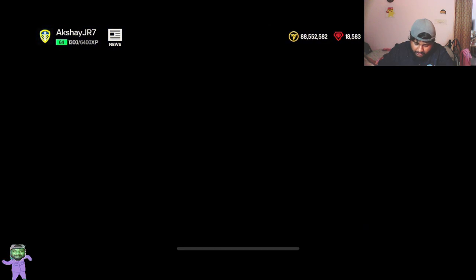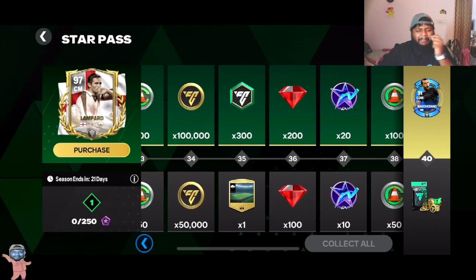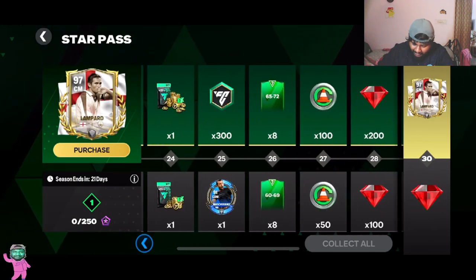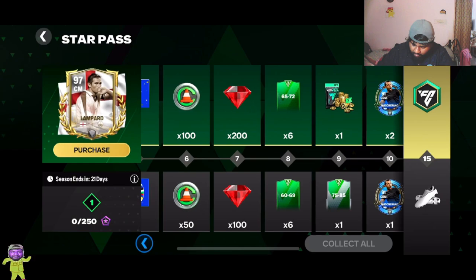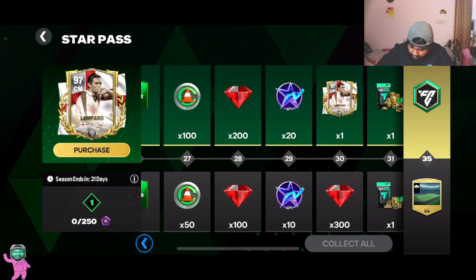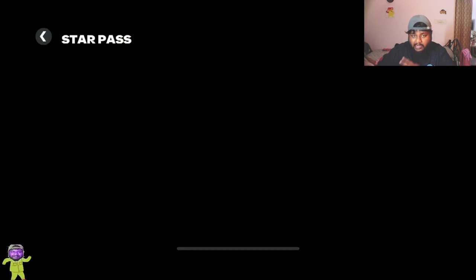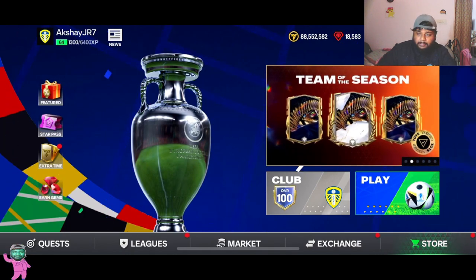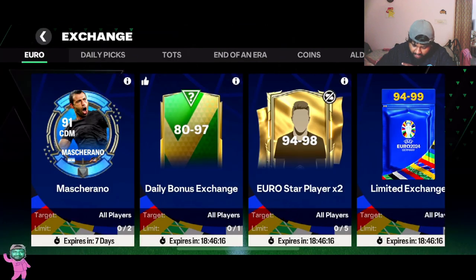We'll open the star pass and open packs — hope you guys can be a little bit patient. Nothing crazy about the packs: you get a bunch of training transfer tokens, and I think you get two free national rank cards — 91 rated — and a due deck for free-to-play players. That is really good — two free national rank cards which is really nice. Now let's go to exchanges before we go to the store.